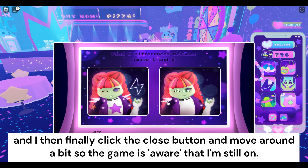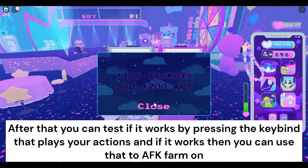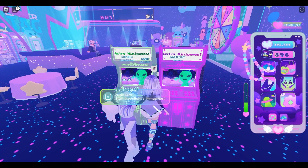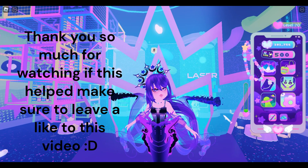After that, you can test if it works by pressing the keybind that plays your actions, and if it works then you can use that to AFK farm. Thank you so much for watching — if this helped, make sure to leave a like on the video.